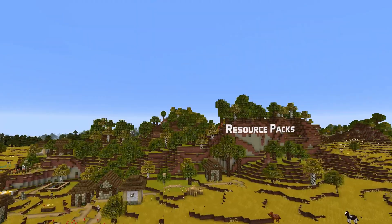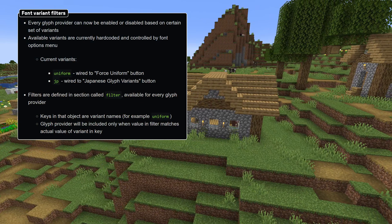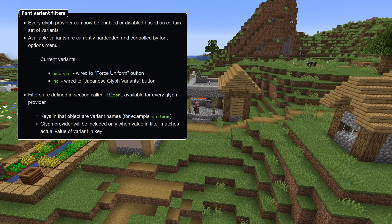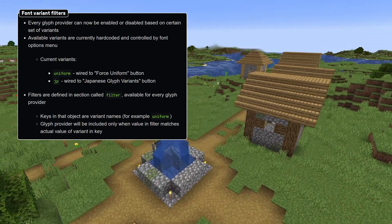In resource pack news, the resource pack version is now 26, with the introduction of new font variant filters for font providers. These filters let you enable or disable glyph providers based on a certain set of variants, with the currently available ones being Uniform for the Force Unicode font option and JP for the Japanese glyph variants.